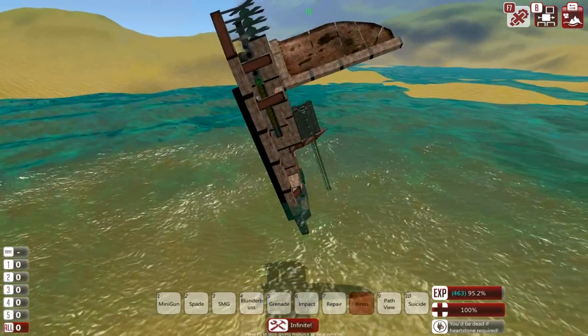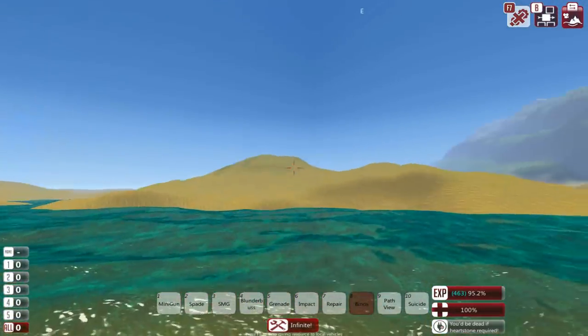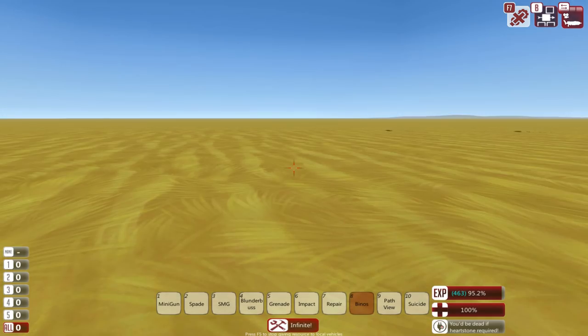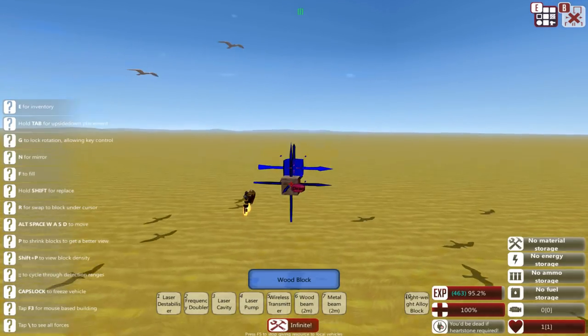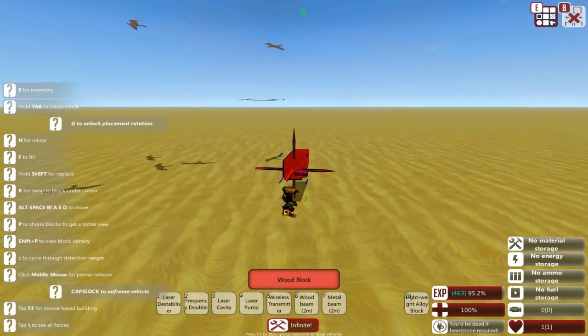The wood itself is already buoyant, and if we had the rotor blade set up so it detects the ground level and the water level, we could make it go across water as easily as it goes across land. But I think that's getting ahead of myself. If this ever does go into the land campaign, it's for the land campaign, which is land. So let's just build a very basic outline, and yes, we will be building out of wood once again.